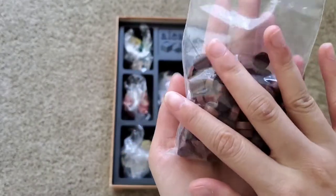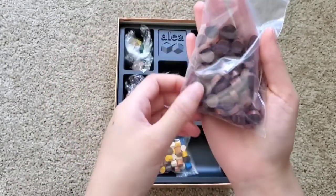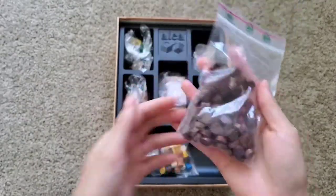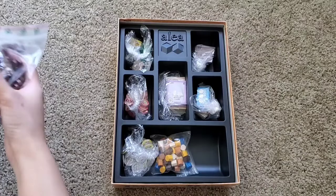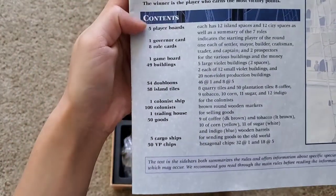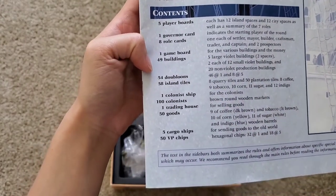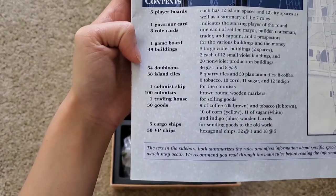I think this baggie came with the box because I didn't put that baggie for these. I'm not quite sure what this is. I never played this game. This looks like wood chips. Five player boards. One governor card, eight roll cards, a game board, 49 buildings, 54 doubloons.